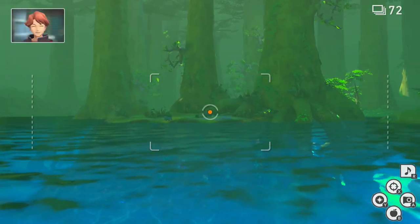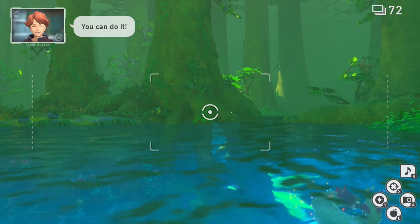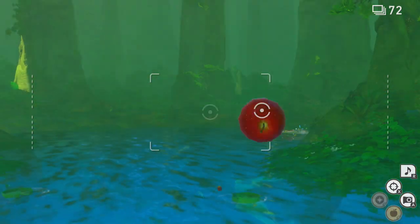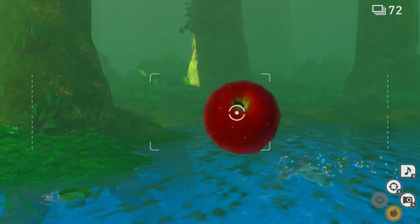Hey there folks, RheniumT here. Let's talk about how to complete Milotic's Mighty Leap in New Pokemon Snap. You will want to head to the Elsewhere Forest Illumina Spot to do this on Research Level 2, so that the other Pokemon are around.